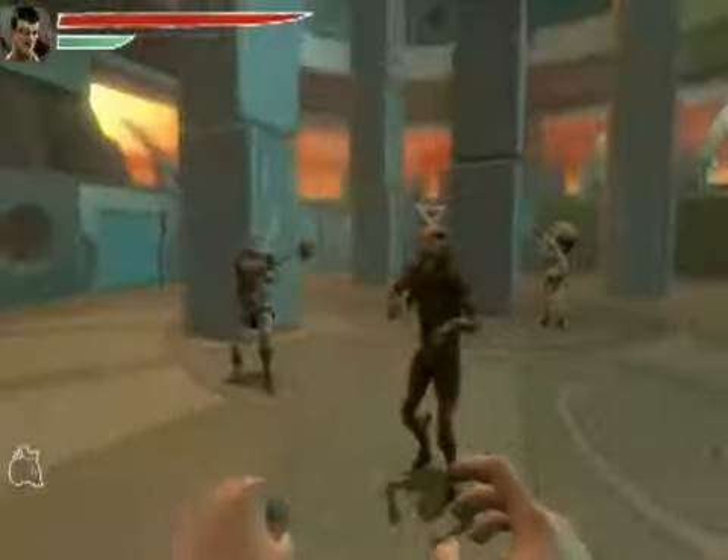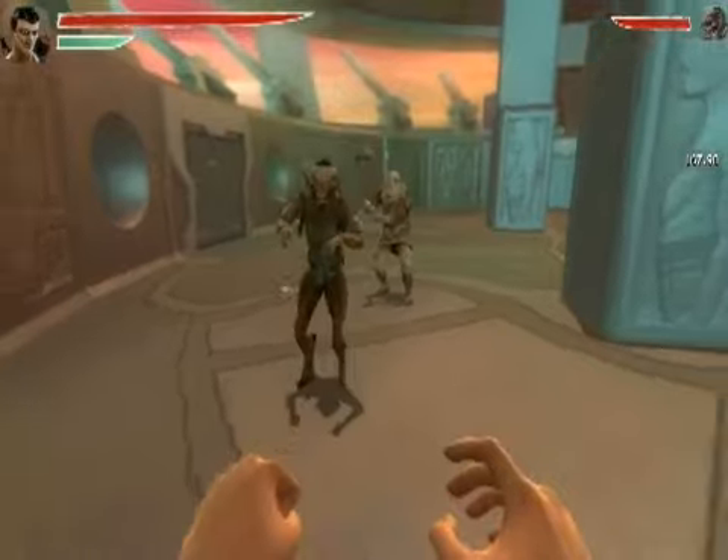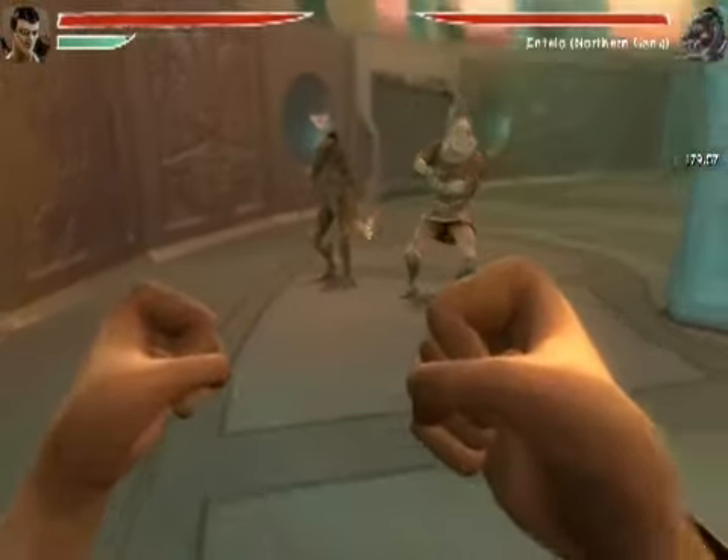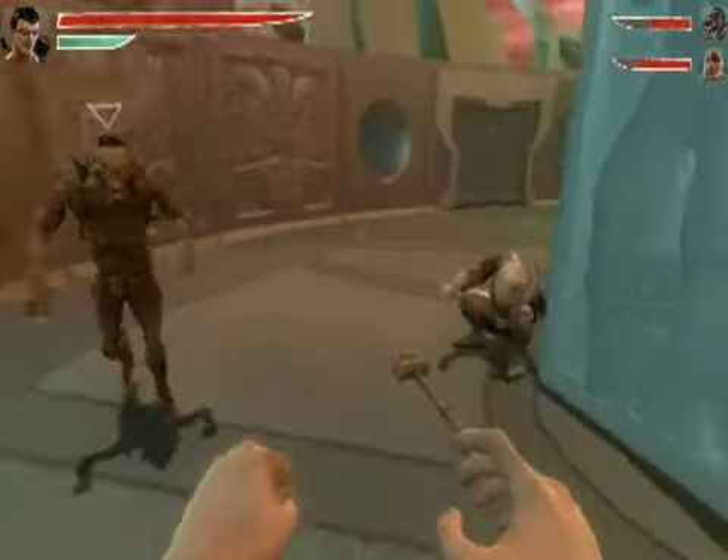Skull bombs are deadly weapons, but the AI will avoid the explosion if the enemy isn't distracted. In this case, I can take advantage of an enemy's panic by knocking him back with a shoulder thrust to force him into the explosion.